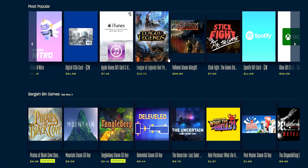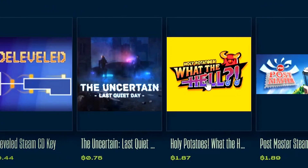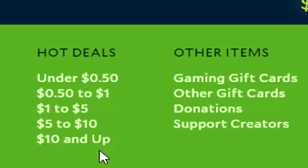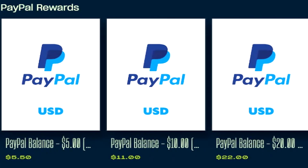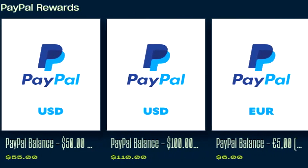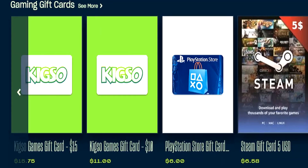The first thing I want to show you are all the available cash out options for Salad — and let me tell you, there are a lot of them. As you can see on the screen, we have various different categories ranging from Steam games to gift cards to their brand new release of PayPal cash outs. When I first started using this program, there were no PayPal cash outs, but I got in just at the right time. So yes, you can now officially cash out to PayPal as well as the various other options on Salad.